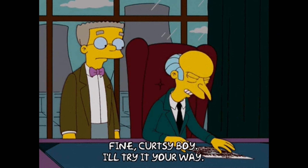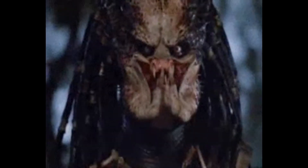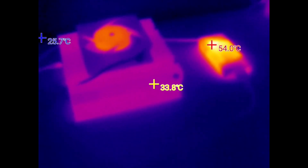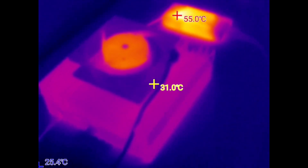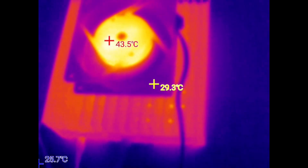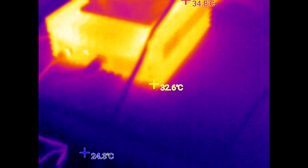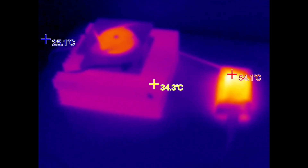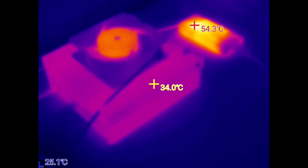Next we'll do the setup people keep suggesting: the fan aiming upward, sucking the air up out of the device. We'll let the Predator show us what he sees. When we look at the surface temps on the heat sink with the fan facing up, the Predator shows the heat sink surface temp is about 34 to 35 degrees Celsius, or about 95 degrees Fahrenheit.